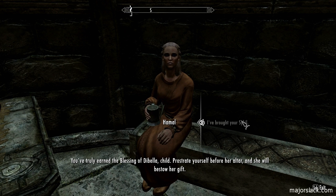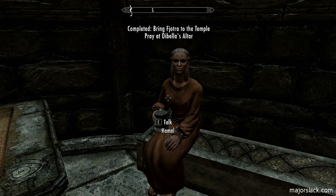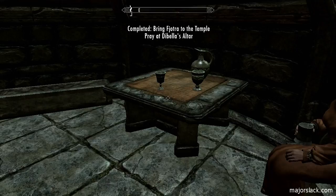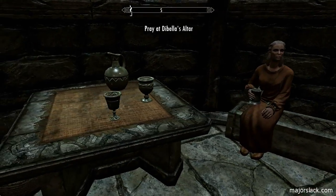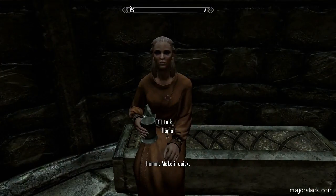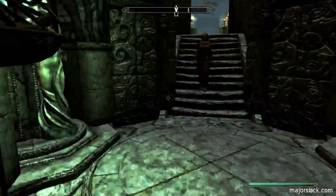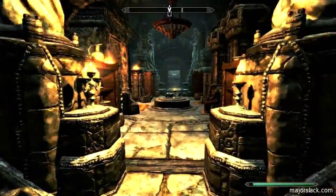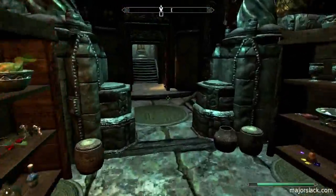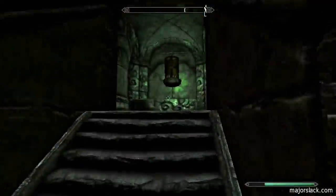Prostrate yourself before her altar and she will bestow her gift. All we have to do is go pray at Dibella's altar, and Hamel will become activated as an enchanting trainer. She's not activated just yet — if you try to talk to her nothing will happen. You have to go upstairs first.